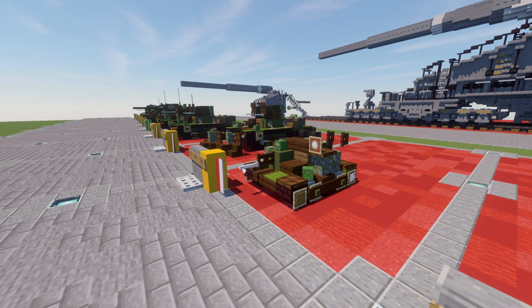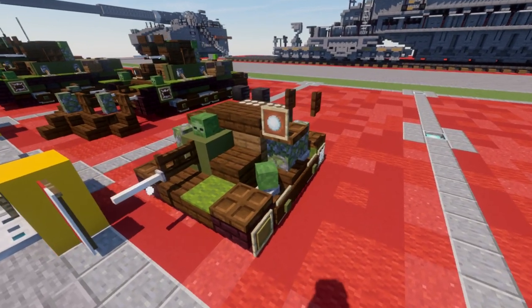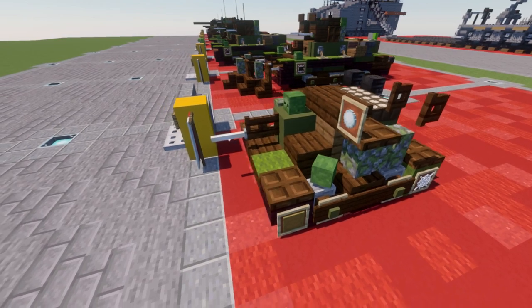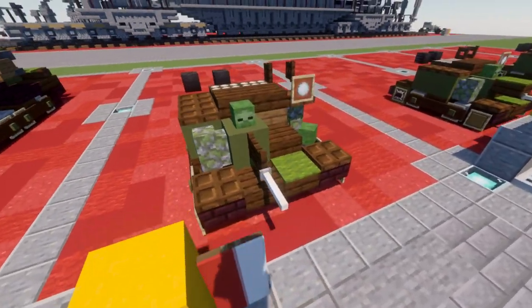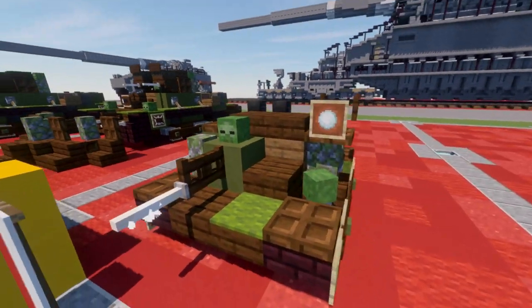The TKS is a pretty simple, straightforward little build, and right here we just have the standard model — basically the standard vehicle with the 7.92mm machine gun, which represents the initial design of the TKS. You get the front gun right here, and there you obviously have the little driver's position.